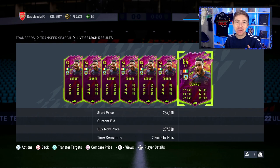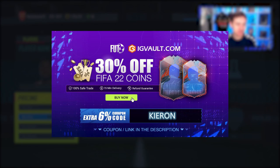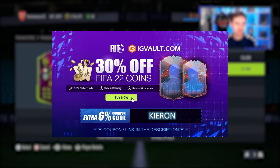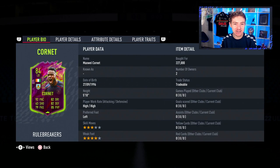If you guys could leave a like rating on the video, that would be very much appreciated because I get the feeling I'm about to take a pretty heavy loss. If you need some coins to improve your team, look no further than IG Vault for the cheapest coins on the market. Use code Kieran for a discount at checkout, and there's a chance to win free coins by clicking the link in the description.